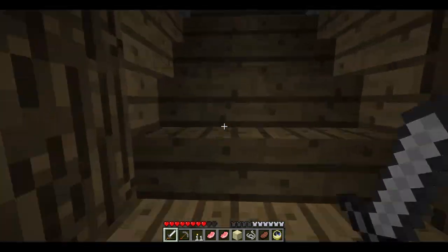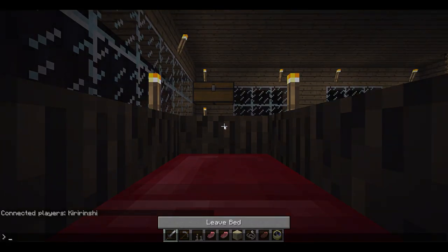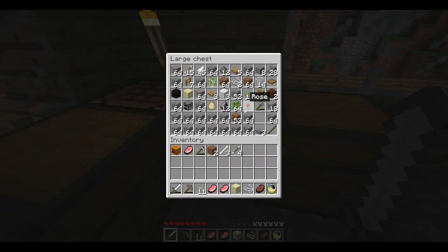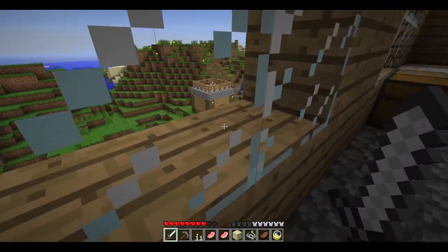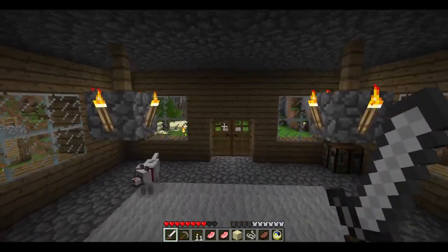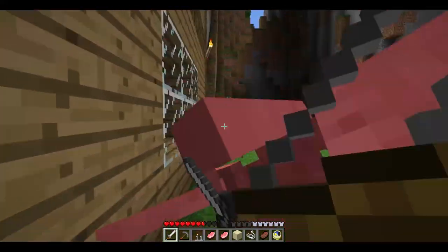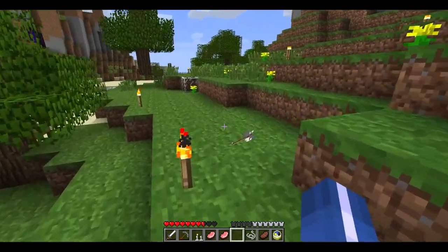There's only one player online, which means monsters will spawn much more heavily focused on me specifically. In multiplayer, monsters spawn near players — since I'm the only one online they tend to spawn on me. We're gonna need more wood. I'll wait for those burning mobs to die.